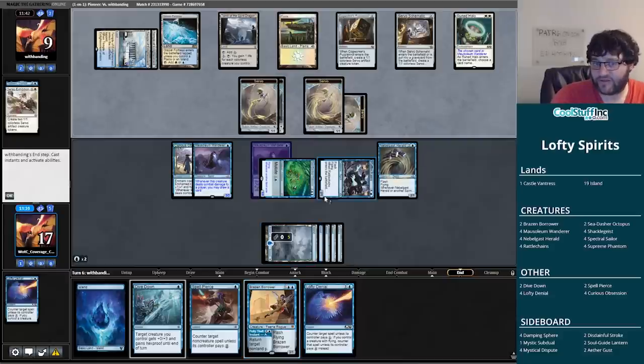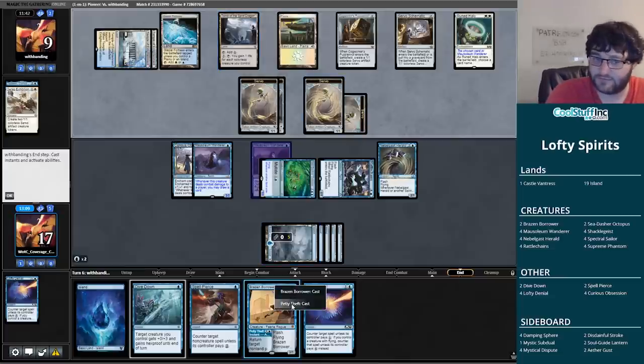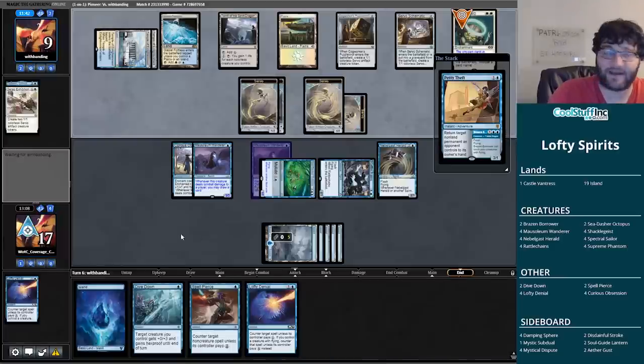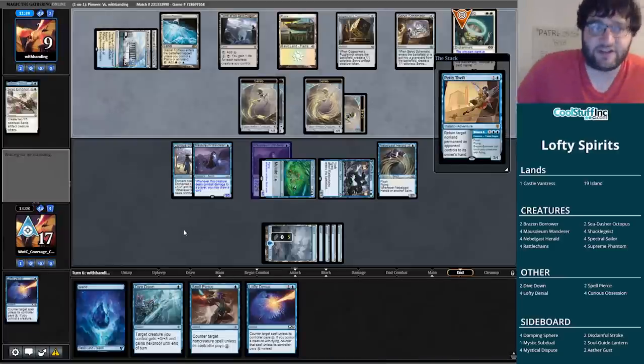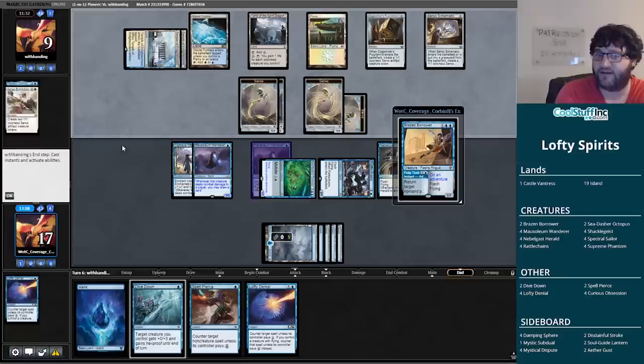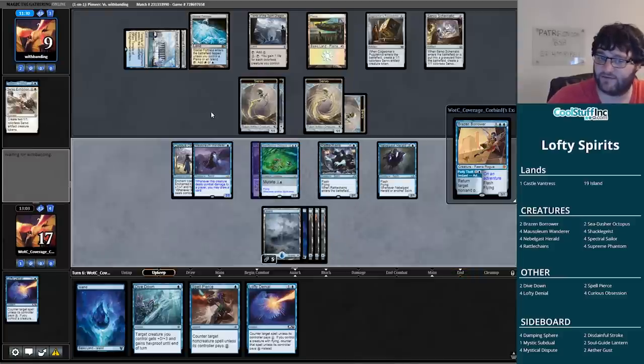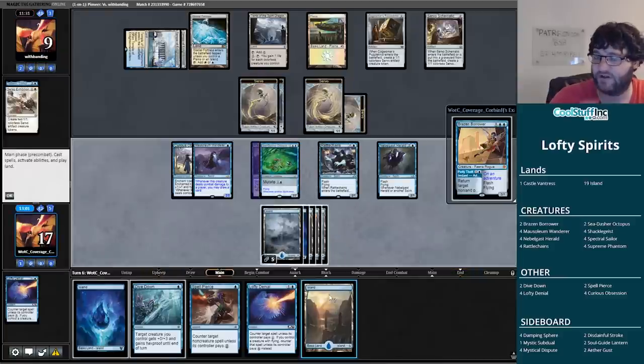This seems like a difficult spot for my opponent. I'm feeling pretty good about our ability to beat most things, including at this point a Supreme Verdict. Another island drawn. We move to combat — this is a big hit, drawing a bunch of cards off the Curious Obsession. The Sea-Dasher Octopus and Curious Obsession put this one in our favor. My opponent wants to gain four life — certainly not an irrelevant engine, but this is a big swing they'll have to deal with.